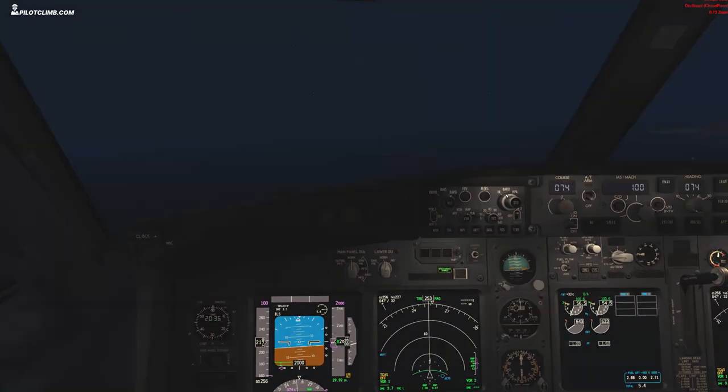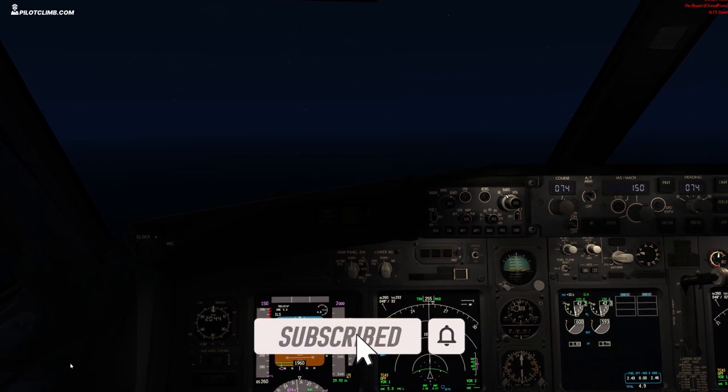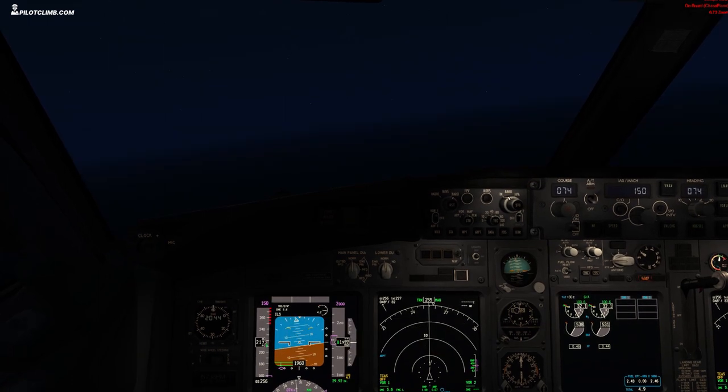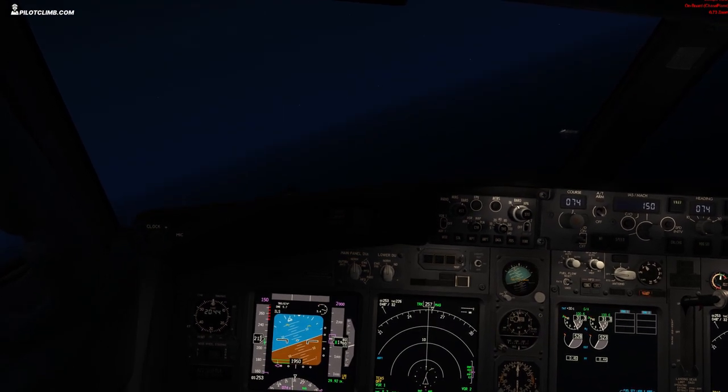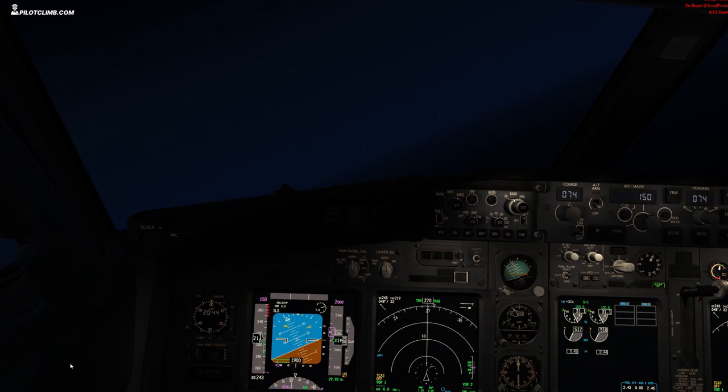Beautiful — 220 knots, let's start to extend the flaps to 5 and slow down to 180 knots. Flaps 5 — let's start right now, 25 degrees of bank, keep 2000 feet altitude, and slow down to 180 knots.